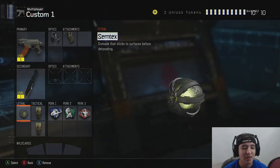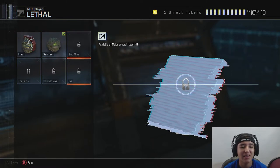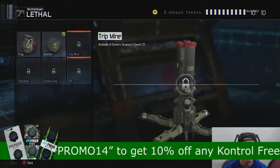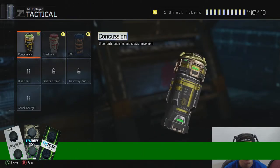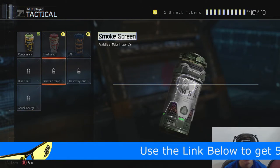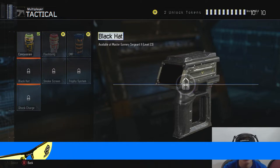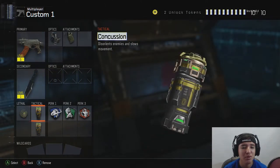For lethals we've got frag, semtex, trip mine — that looks crazy — combat axe, thermite, which looks really insane, and C4 — they're bringing back C4. The trip mine reminds me of the Bouncing Betty, honestly. For tacticals we've got concussion, flashbang, EMP, black hat, smoke screen, trophy system, and shock charge. Black hat is going to be very useful since there will be a lot of drones and scorestreaks — you can just hack into them. I didn't use it much in Black Ops 2 but I'm going to use it this time.